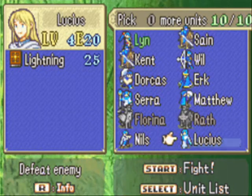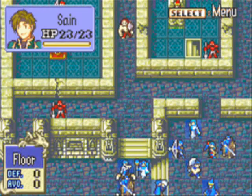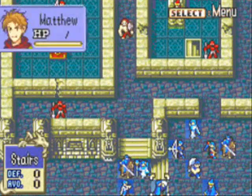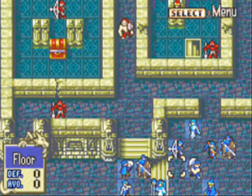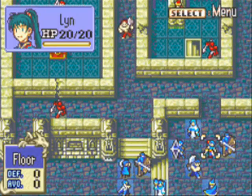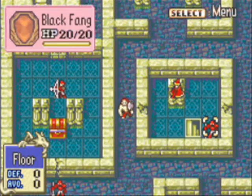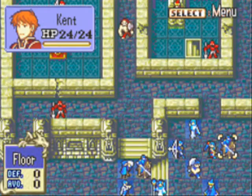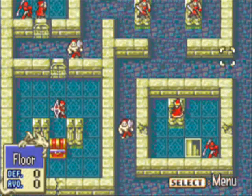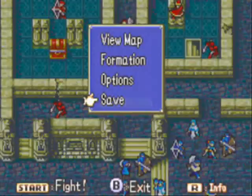We're going to bring Nils and Lucius instead. We're going to do some formation changing here. There's a chest up there on our left, so we're definitely going to want to utilize Matthew. We'll switch them around, keep Nils close. There's a lot of distance units here — these guys are attackers from far. Everything else looks pretty solid. We're going to go ahead and save and let's get going.